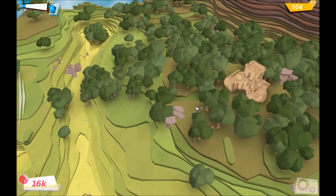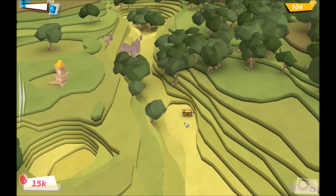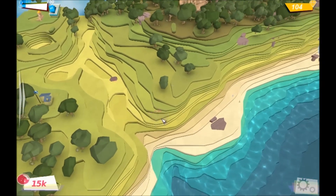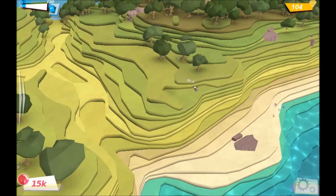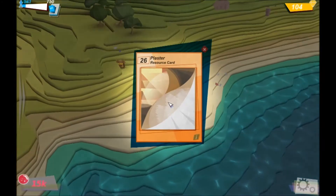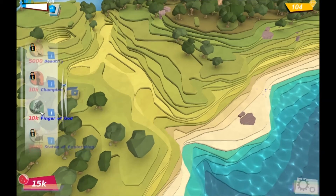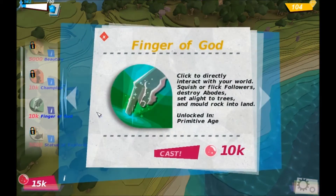We have new territory to explore. There's a chest — looking for these cards. Timber, timber. Let's break up all the rocks. In the last episode we got stature speed. Oh — finger of god! It costs 10k. 10k — wow. 10k, is that per click? What the hell.